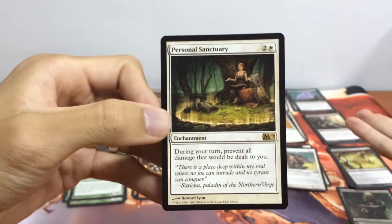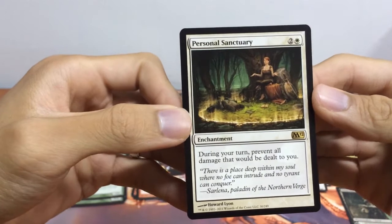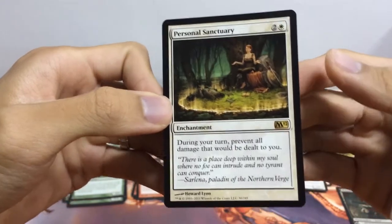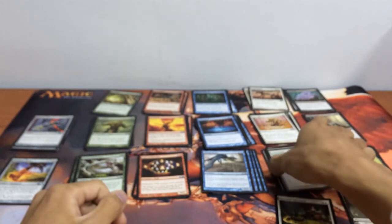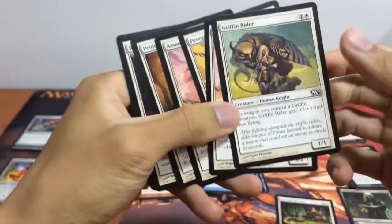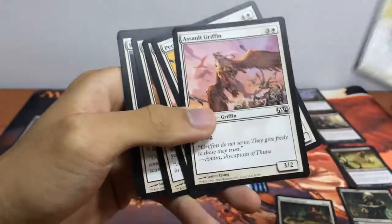For white, we have Personal Sanctuary: during your turn, prevent all damage that will be dealt to you. If this is out on the battlefield, it will basically be a win. For the white creatures, we have our Griffin Rider: as long as we control a Griffin, it gets +3/+3 and has flying. We also have our Assault Griffin, our 3/2 flyer.